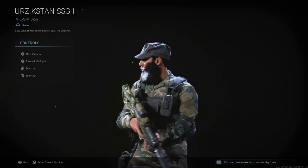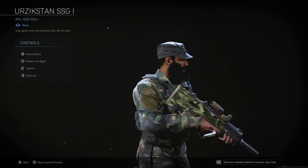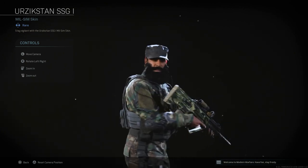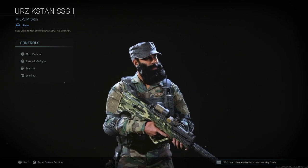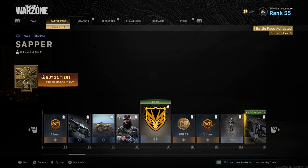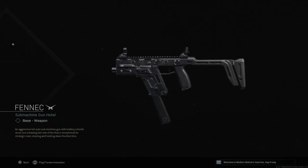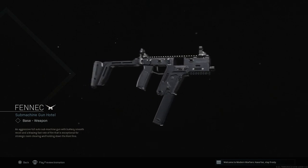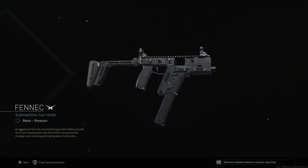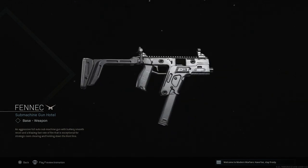Oh, he's got that Sandstorm variant in his hand — I like that. I like to use the Sandstorm variant of the RAM-7; they're probably showing it with that gun because that's what I've been using. Moving on — oh, the Fennec, aka the Vector! Let's go! That looks really good. The Vector is one of my favorite guns and they brought it back — I'm looking forward to wrecking with that thing.